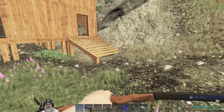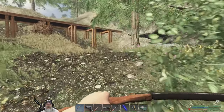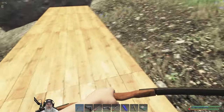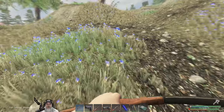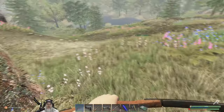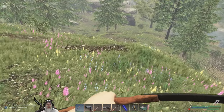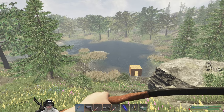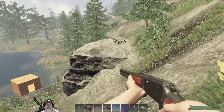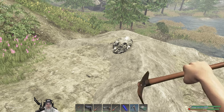I killed a guy up here last night but couldn't get his stuff because it was so dark. I went up to get it — maybe I did get it or maybe it despawned. There's a blueberry plant. We've got a bar down so we got to be careful. There are no hunters on the shore, I don't think. We just lost a couple of oars but a new one came in so we might as well grab that too. I need to make a new bandage.